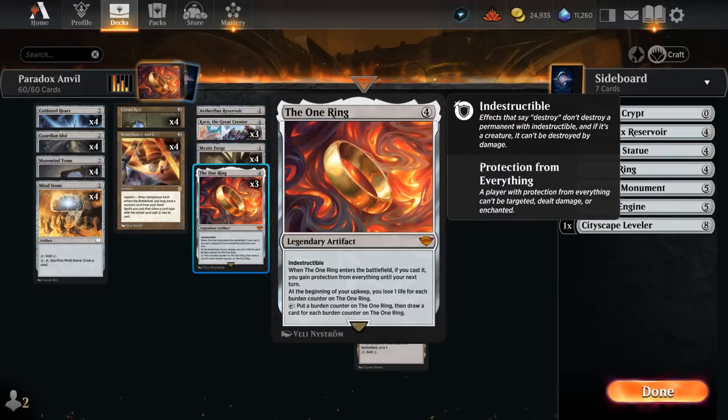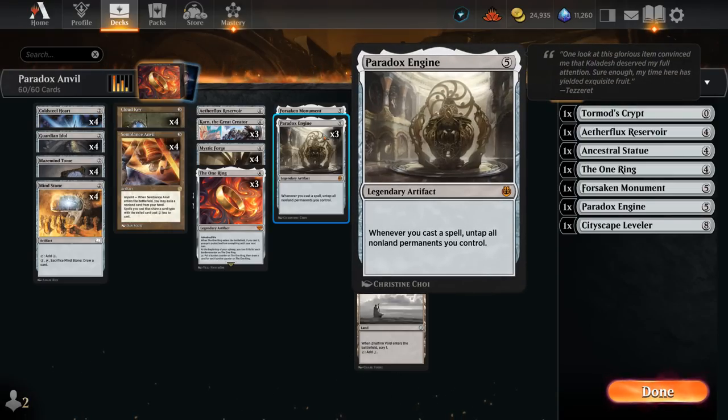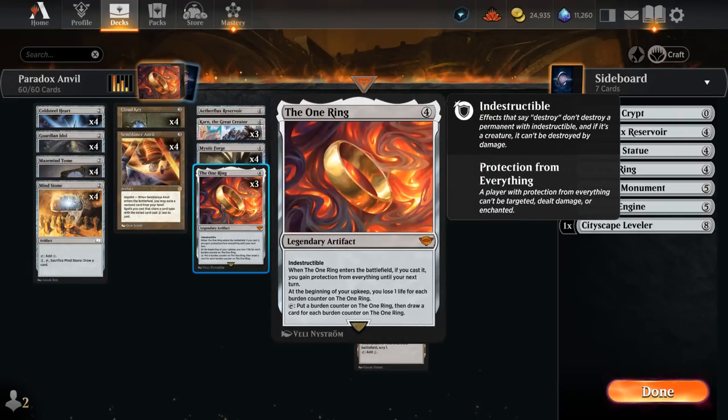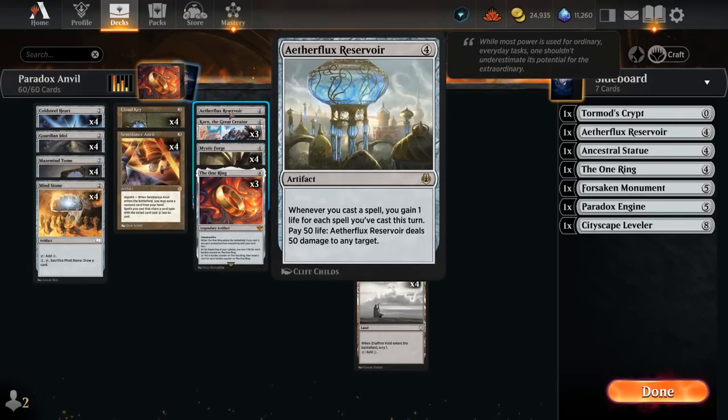And then the One Ring — an incredible addition for this deck. We can play it, it'll protect us for a whole turn from incoming damage and hand disruption spells. And then we can slowly increase the burden counters on it to draw more and more cards. If we combine it with Paradox Engine to untap it over and over, we can essentially draw our whole deck and then it's not too difficult to win the game — eventually searching up an Aetherflux Reservoir with our Karn of the Great Crater, or we have one copy in the main deck, and then gain enough life to deal 50 to the opponent to win the game on the spot.